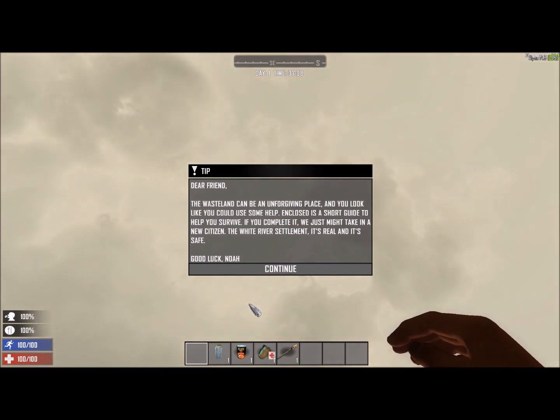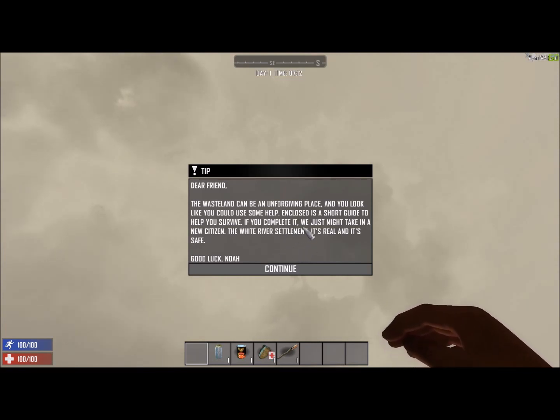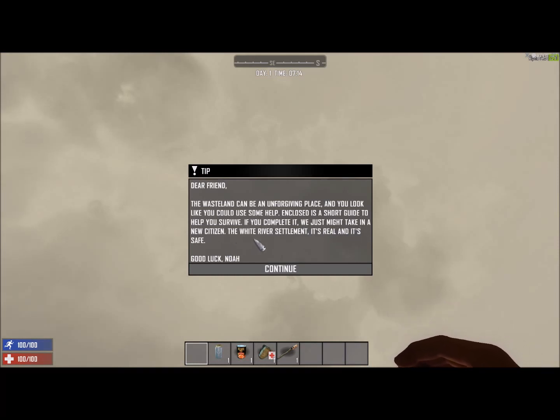"Dear friend, the wasteland can be an unforgiving place and you look like you could use some help. Enclosed is a short guide to help you survive. If you complete it, we just might take in a new citizen. The White River Settlement is real and it's safe. Good luck, Noah."